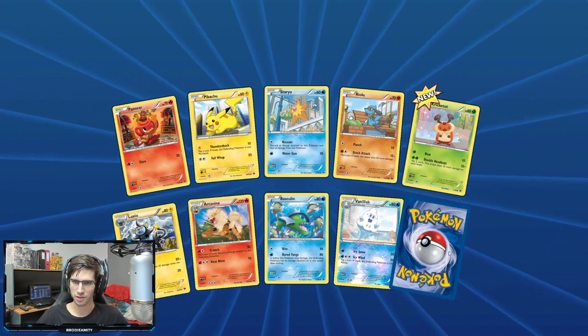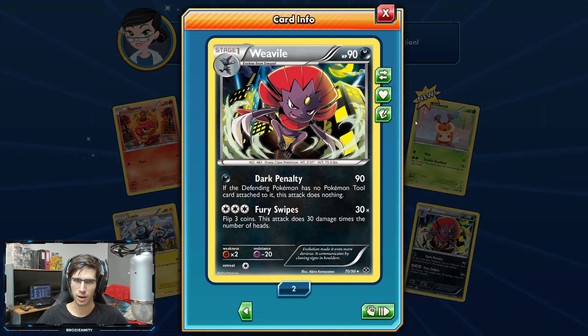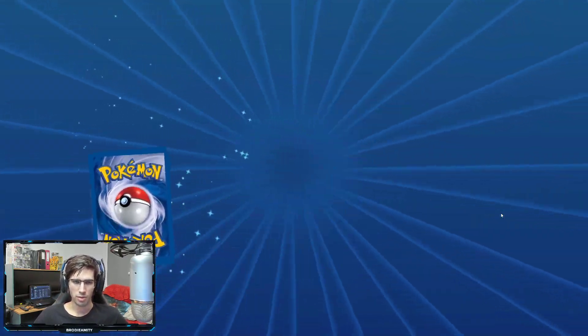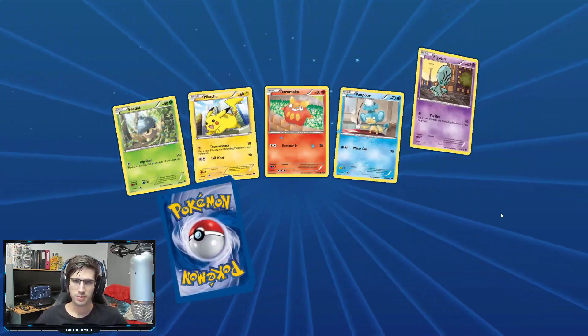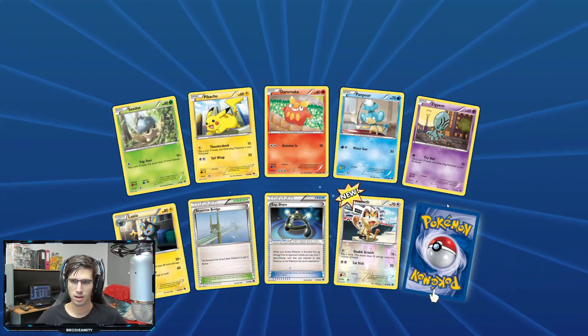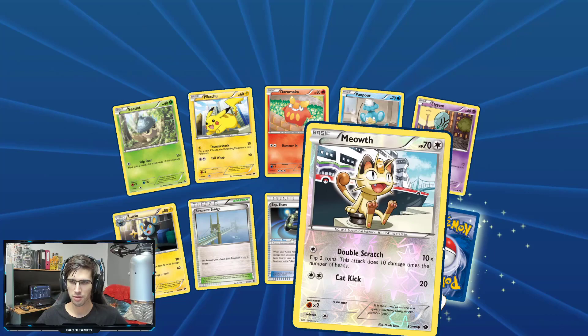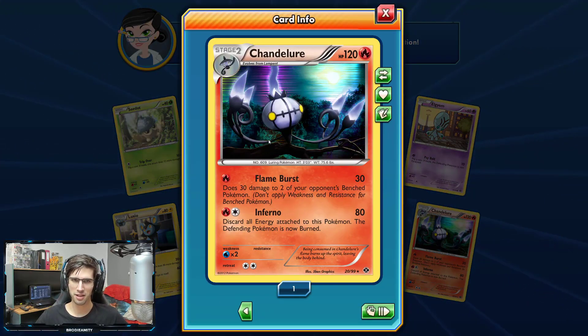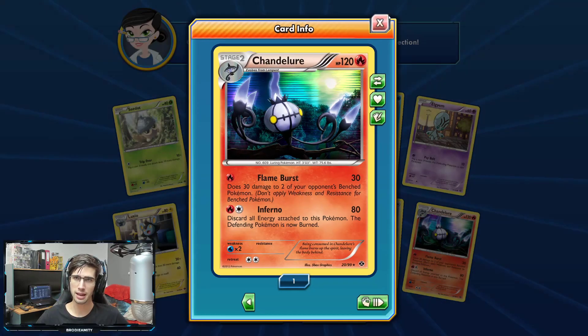We got a Vanillish Reverse Holo and there's that Weavile again. Then a Meowth Reverse Holo. And we've got the Chandelure — this time we had it in Reverse before, now we've got it in the Holo. 120 HP with Flame Burst and Inferno.